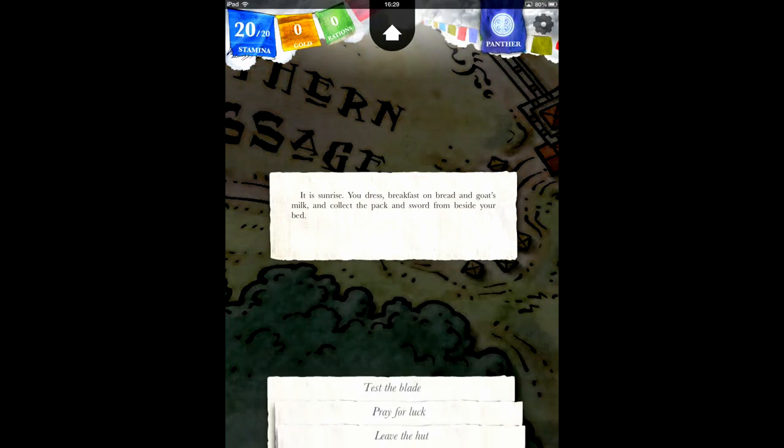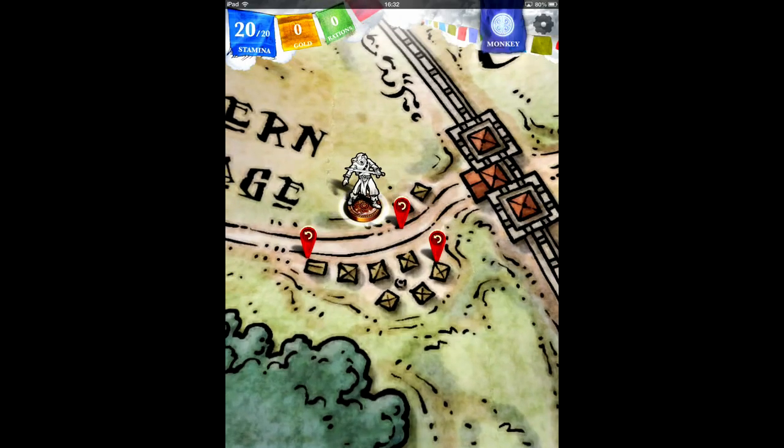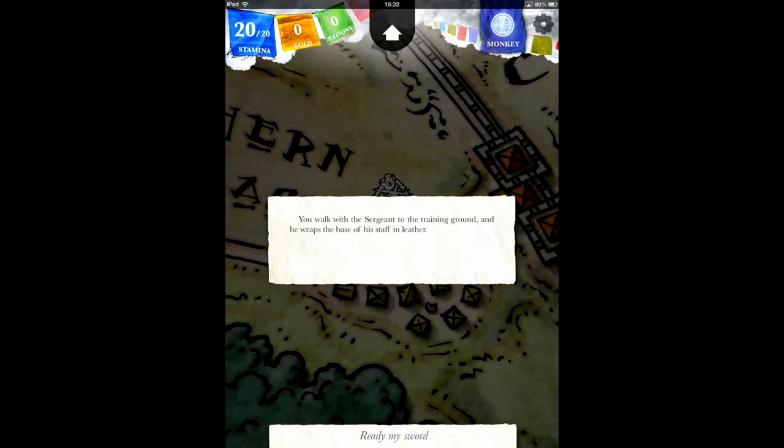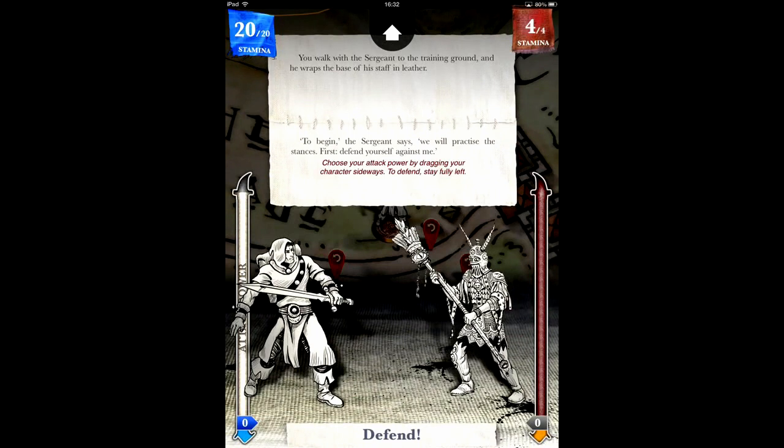Awaking from a mysterious dream, you are sent by your townspeople to go out into the wilderness on an important quest. You're given some gold and basic training in combat and magic. Once you set out, every decision is made by you — where to go, who to talk to, how to treat people, and if it comes down to it, who to fight.